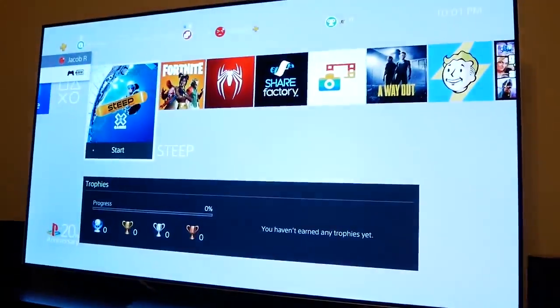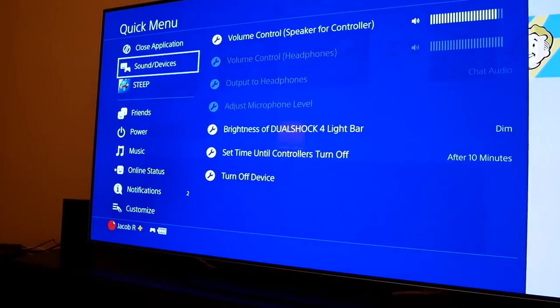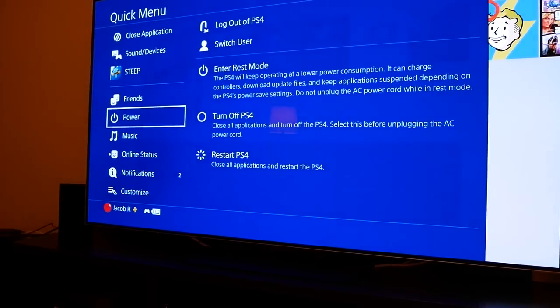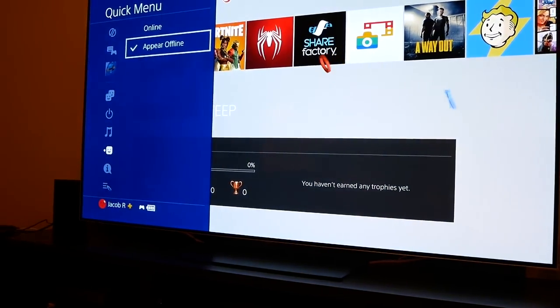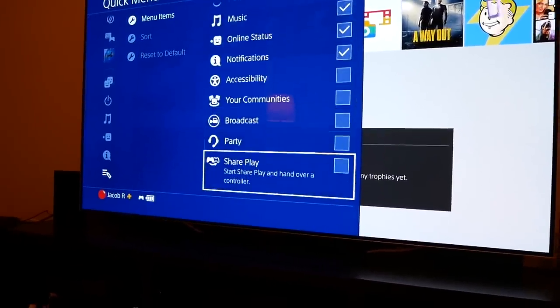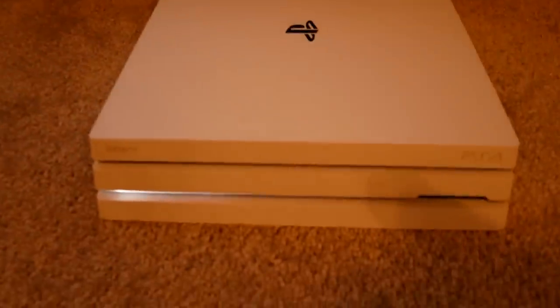If you press the middle PS button on the controller it takes you back to the home screen, similar to the PS3. If you hold it down you get more options: you can see what game is currently running, manage sounds and devices, change the volume of your controller's speaker, change the brightness of the light bar, play music, turn off the console, check your online status, and check notifications.